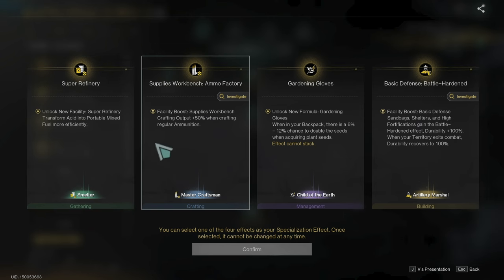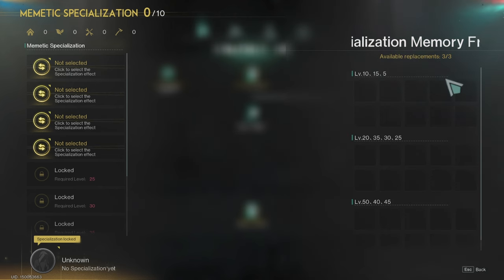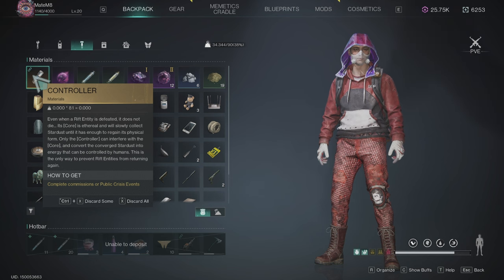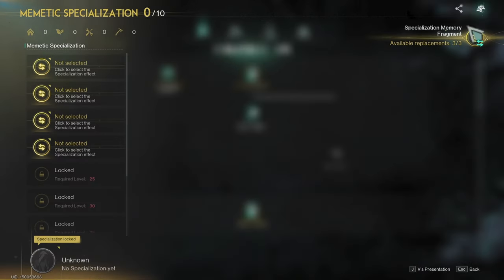Now the other way you can change this — because with the new patch they added specialization memory fragments. You can get a maximum of 3 per season. You will see them when you get them and you'll see which level slot they correspond to. The highest chance to get a memory fragment is from prime wars — if you finish the prime war you get the golden chest, you open it with the controller, and that's your best source.